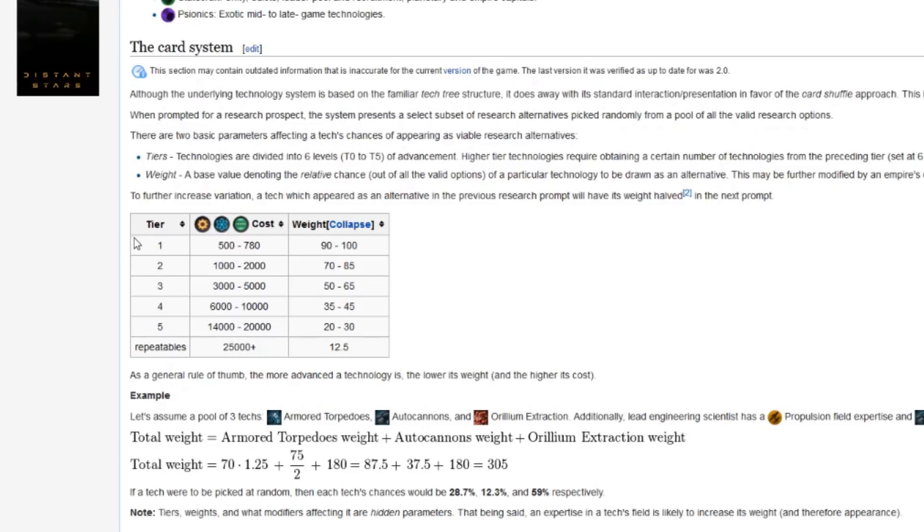As you can see, the game uses six tiers, the last one being repeatables, and each tier has very specific values associated with it. So if you have a tech with a 1,500 base weight, that means it is for sure a tier 2 technology. The tier system is important because tier 2 technology actually requires you to research six tier 1 technologies before it even has a chance of appearing, and all of these values are separate to their own trees. So if you get six engineering techs, it's not going to make tier 2 physics techs appear — each tree is its own struggle. The number six is very important: it's the number of techs of a tier you need to advance to the next tier.